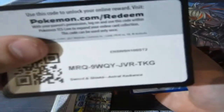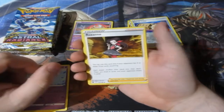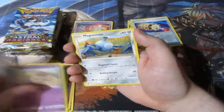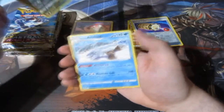Here's your code and it's gone. Pack three — we have Lightning Energy, Togedemaru, Roxanne — whoa, Roxanne — Kirlia, Drifloon, Psyduck, Togepy, Magnemite, Rolycoly, a Reverse Foil Thievul, and an Aggron normal rare.